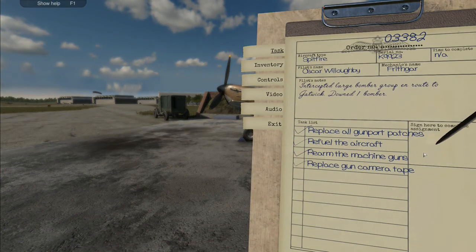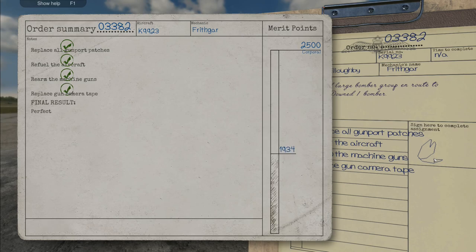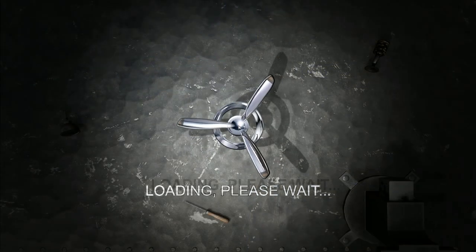We're done! Gunport patches, refuel, rearm, and replace the gun camera - 20 points for those, plus 30 points for the perfect job, gives us 50 points. That's going to take us back up to 1,964. We've still got 500 points to get to reach our next target and our next round of boosts, although the next boosts won't be quite as major for us.